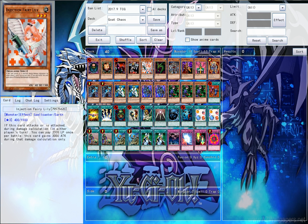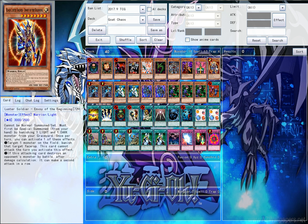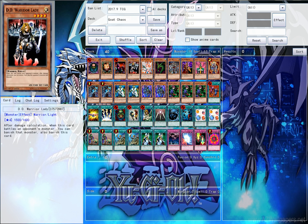Injection Fairy Lily — I don't see this in too many decks, especially around GOAT format, which kind of surprised me, because this is a good card. Basically, you pay 2000 life points and it becomes 3400 ATK. This also works if you're attacking directly with it. So you can pay 2000, which is a fourth of your life points, to take out practically half your opponent's life points, which is insane. Because even then, it just gets over anything — including BLS, Jinzo, whatever you want.